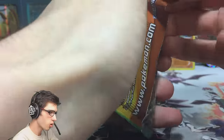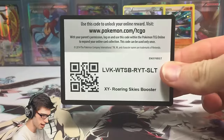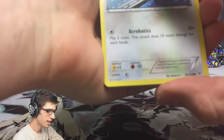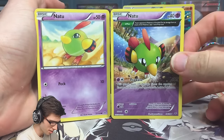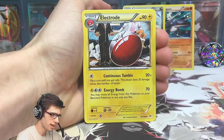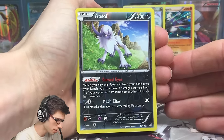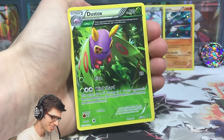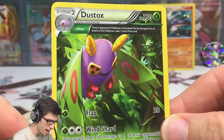Let's move on to the final pack of this Pangoro promo blister. We've already got one pull out of three packs, so anything else would be amazing. We've got a Fletchling, a Togepi, two Natus — the ancient trait one looks cooler — an Inkay, an Electrode, a Gallade Spirit Link, a Glaceon, a reverse rare Absol which is a holo in the set with Cursed Eyes and Max Claw, and the final rare is a Dustox ancient trait rare with 130 HP, Flap, and Wind Shard.